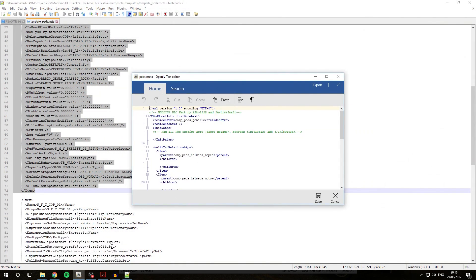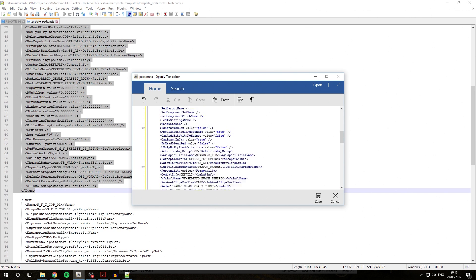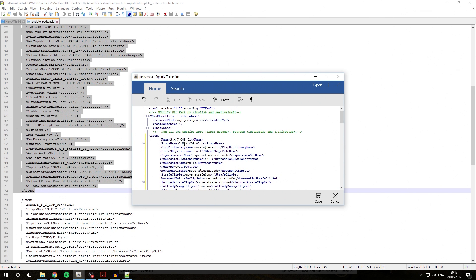Now go over into our PEDS.meta in OpenIV. We need to add all PEDS entries here, so place your cursor in the right spot and hit paste. As you can see, our PEDS.meta entry has just been copied into this file. We're installing this new custom PED into a new slot called SMYCOP03. In the PEDS.meta entry, rename the name field to what you want to name it — we're going to call it SMYCOP03.